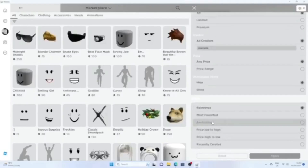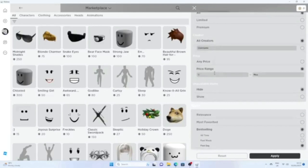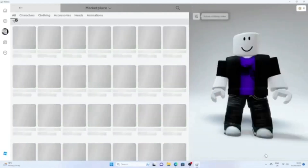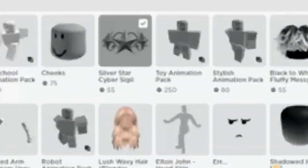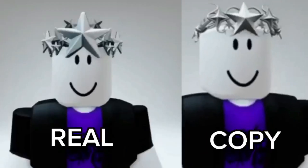Have you ever wanted this item, but it's too much Robux? Go to the filters tab and select best selling, then set minimum price to 50. As you see, this star crown comes up, which is identical to the pricey Robux item. This is the item side by side.